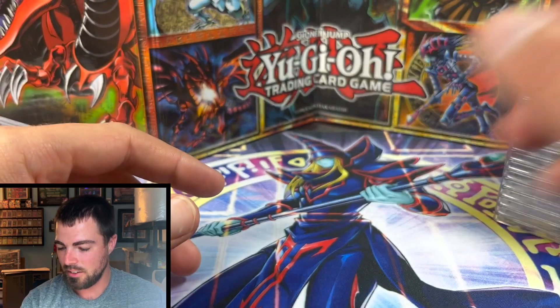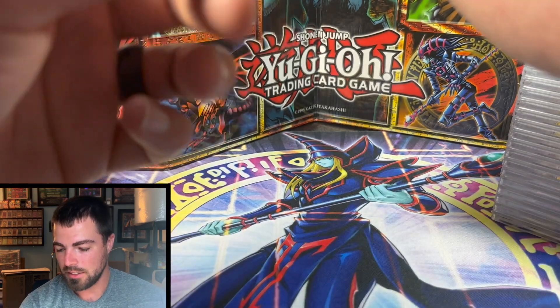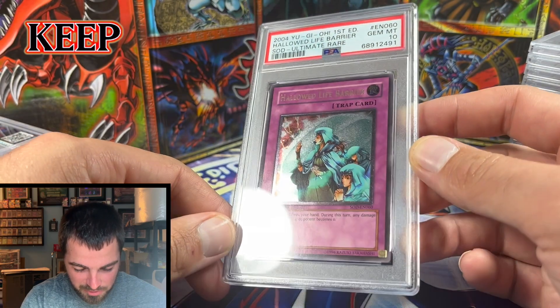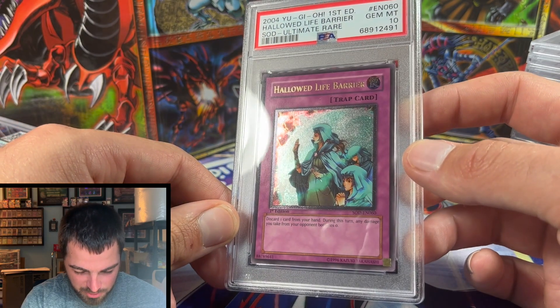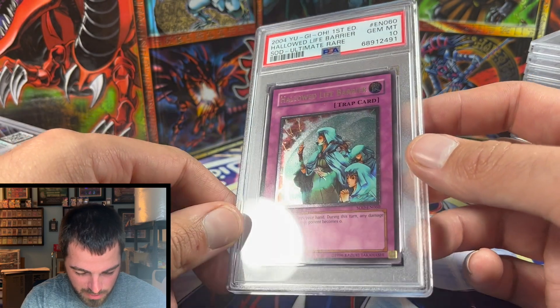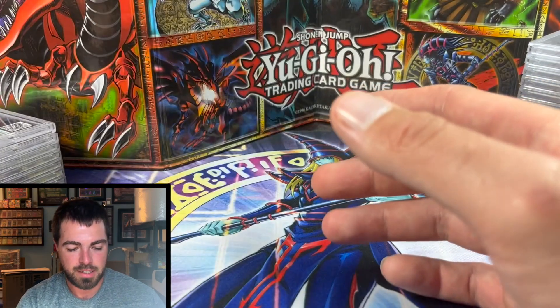Here is our first 10 — Hallowed Life Barrier. I've already graded one of these recently. I think I'm going to keep this one; I'm unsure but leaning towards it. It has epic artwork with the Wabaku women on there, so I'll probably keep this copy.